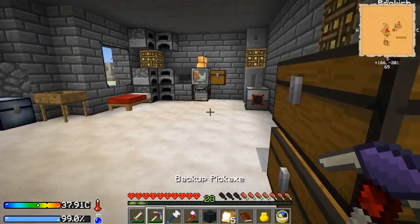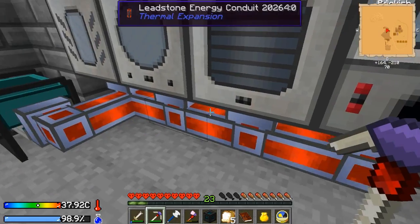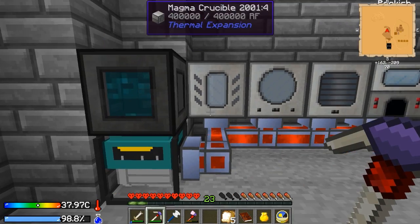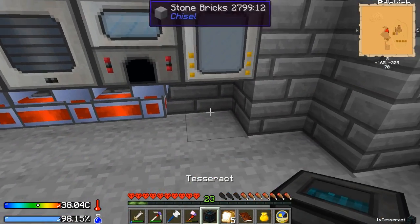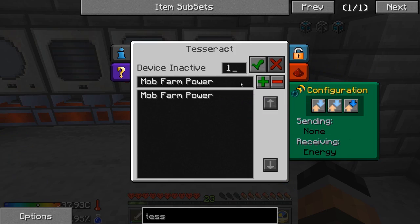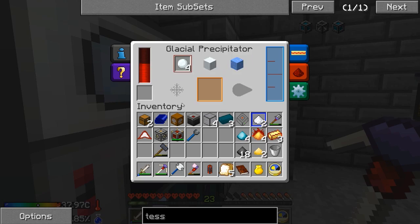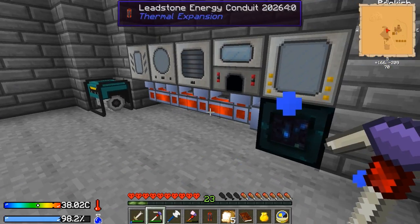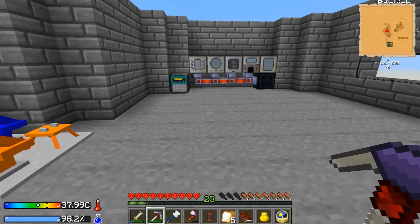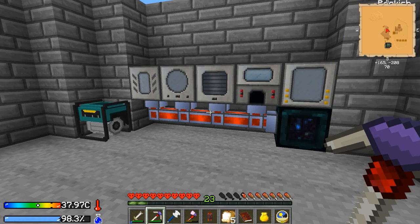Let's bring this upstairs - I also want to get some better energy conduits up and running, because these leadstone ones are only going to limit to 80 RF per tick, so we definitely want to upgrade these. I'll move the tesseract and set this one to receive energy. Now everything else has power, and this area is going to be getting power too - that's good. We've got power coming in and we're set up there. It's all about possibly trying to get it to run over to this guy, and I could get this upgraded to a resonant energy cell - that might be cool.